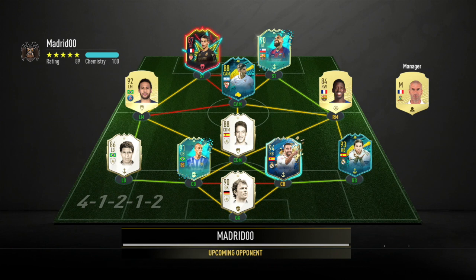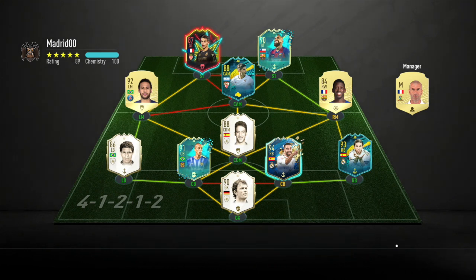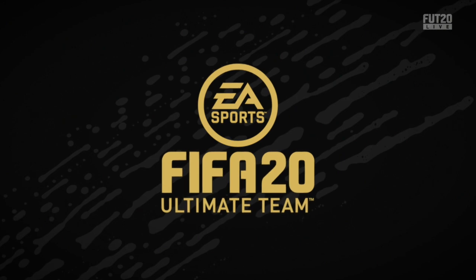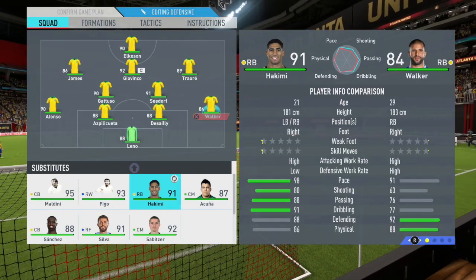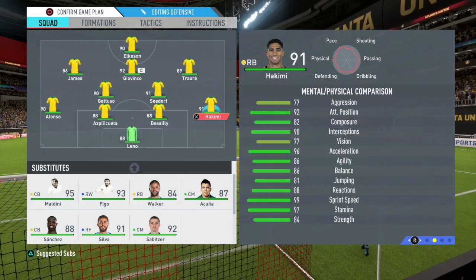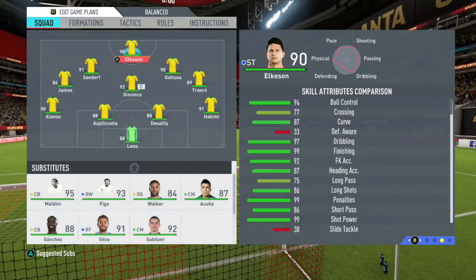Looking at our first game, the opponent has a fairly decent team with usable cards like Neymar, Benzema, Fidelis, Ramos, Carvajal, and Raul. Let's see what we can do with this brand new Elkism card. I'm subbing on Hakimi instead of Walker — he's going to do bits, trust me.